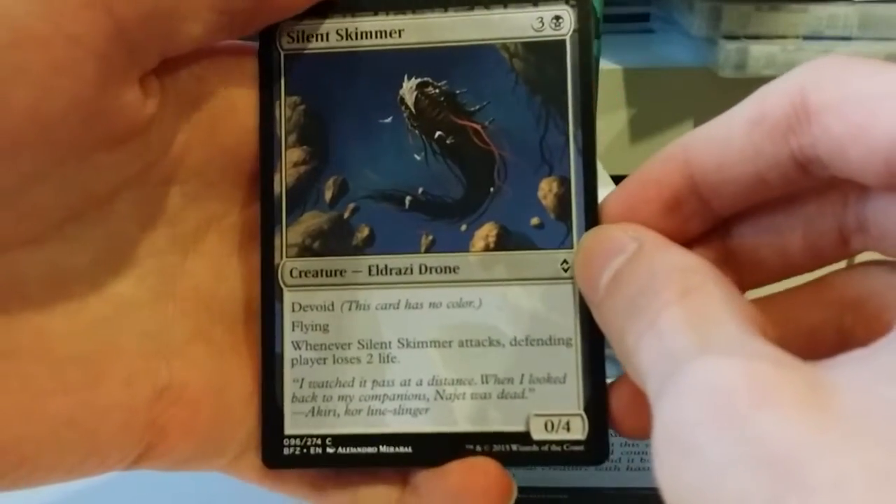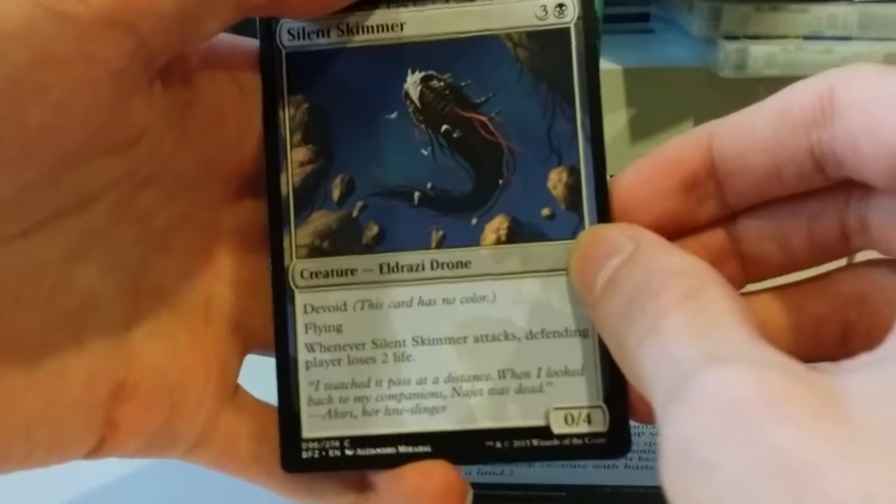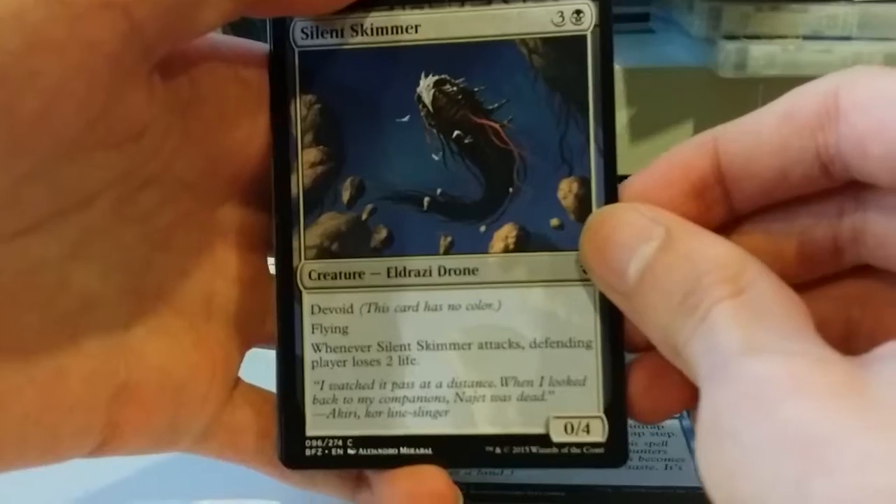Next up, Silent Skimmer. Three and a black for a 0/4 with flying. Whenever it attacks, the defending player loses 2 life. It is an Eldrazi, so it has devoid.